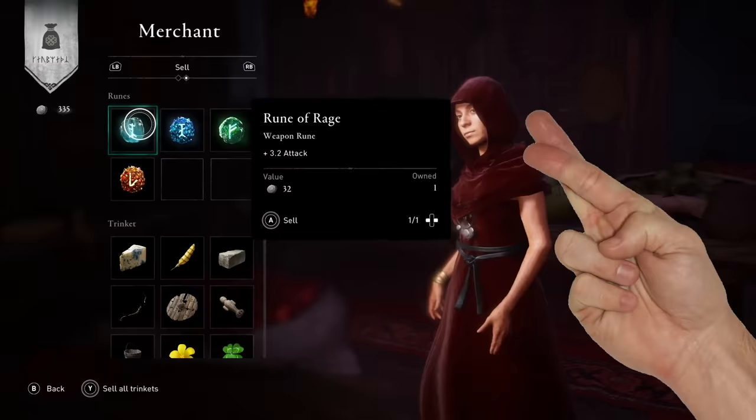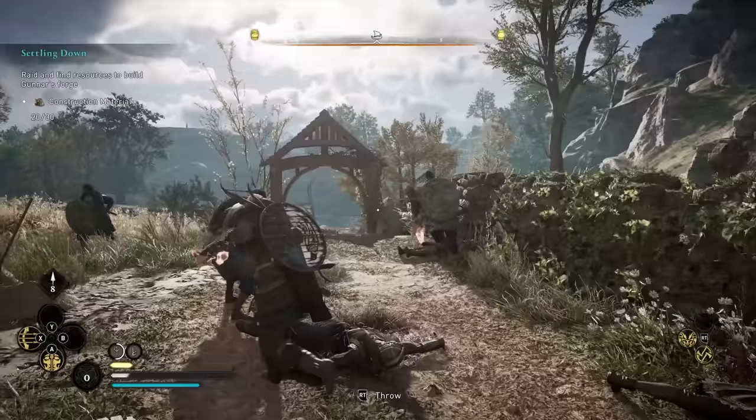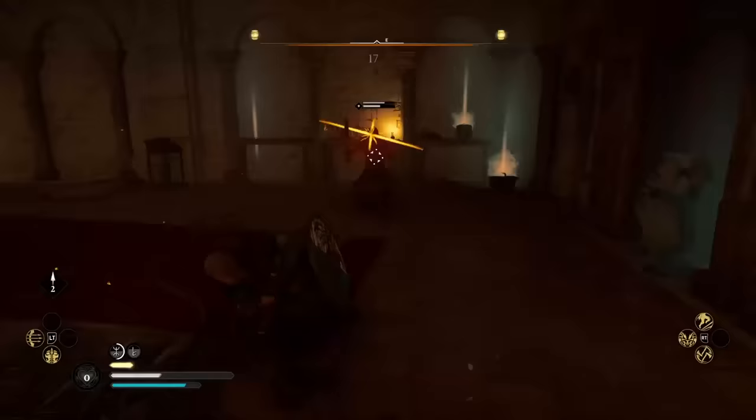Don't forget to sell off all your trade goods — they have literally no purpose other than to be sold. Just hit sell all and get rid of them, then sink that into upgrading your rations three or four times. You probably don't need to rush to upgrade them beyond that, but if you're struggling in combat and want more, go for it.